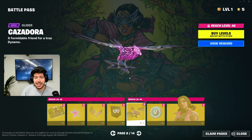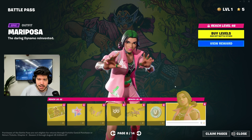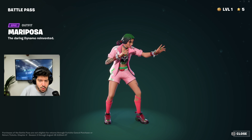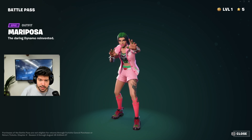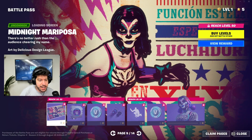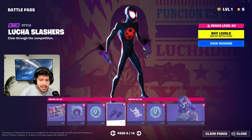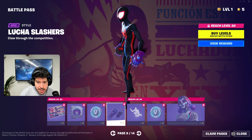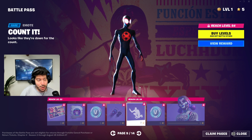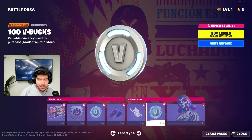Another loading screen, emoticon, back bling, banner icon, and another glider — Casadora. They don't miss with the gliders this season; this is truly the season of gliders. Then some V-Bucks and Mariposa. Mariposa is actually a spin-off from the Luchadora girl introduced back in chapter one. I really love this skin — so clean, with all the vibrant colors. Page nine has a loading screen, spray, V-Bucks, Luka Slashers pickaxe, and the 'Count It' emote.